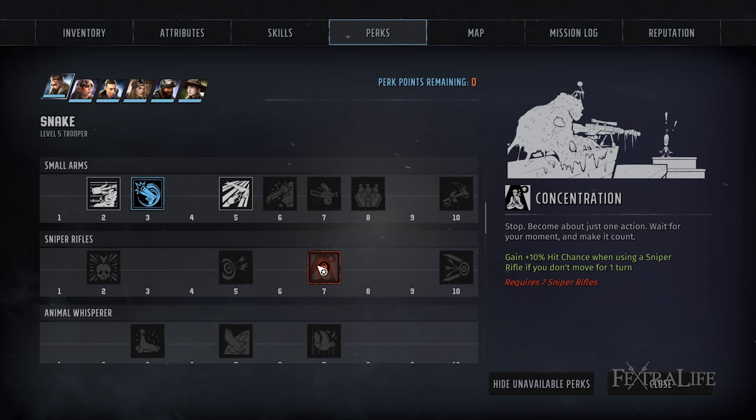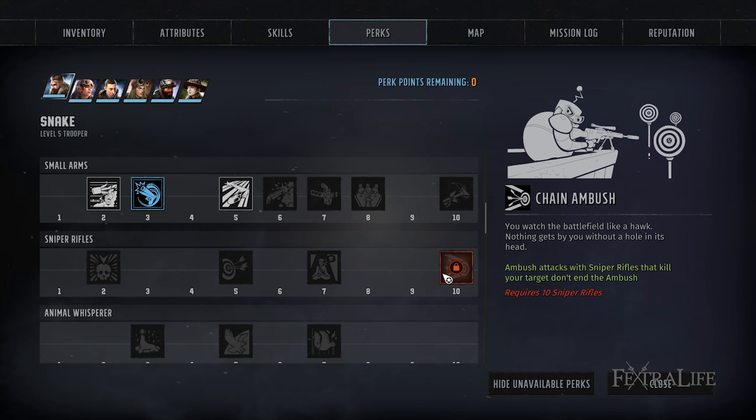Concentration gives a 10% hit chance when you don't move for a turn. As a sniper you're already going to have tons of hit chance firing from the longest range possible, so this is probably better on paper than in practice — though you'll likely take it since you don't move much anyway. Chain Ambush is absolutely devastating for a sniper build. If you don't use all your AP, you can set up an ambush like Overwatch in XCOM. If you kill a target with your ambush, you have another ambush queued up — so you can keep firing as enemies rush you. This is one of the most amazing perks in the entire game.